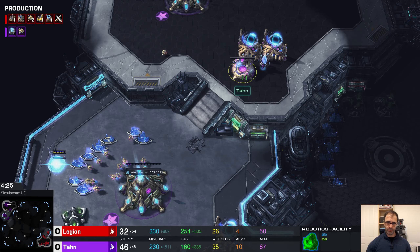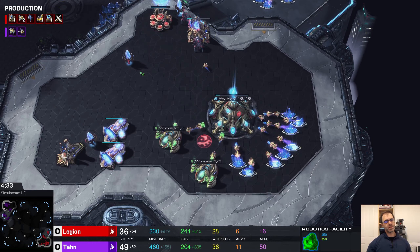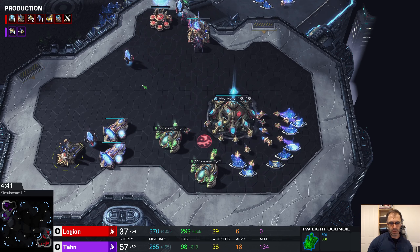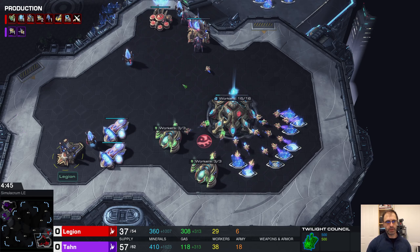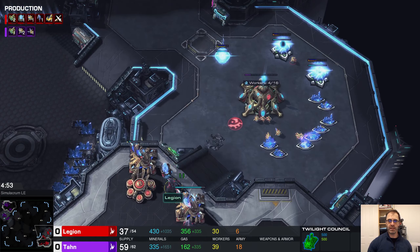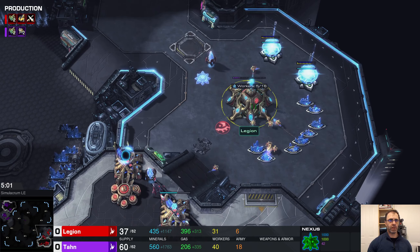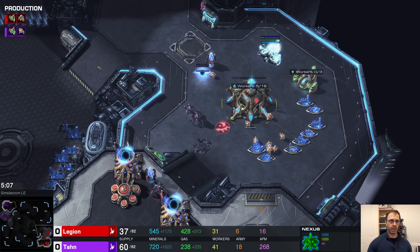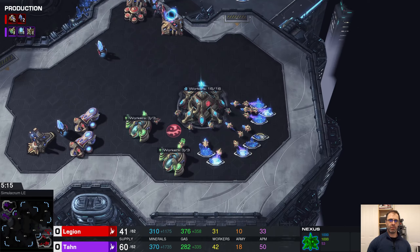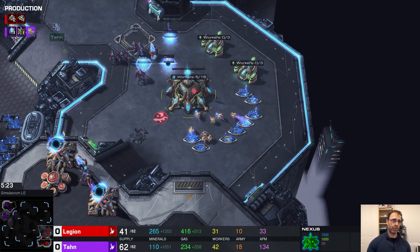If I come in and scout and I see double forge, I'm thinking — what, a three-minute double forge? What even is that? No one knows. But yeah, as I was saying, you check: is there a stargate? Is there a robo? Is there a twilight? That's what you're checking for, because those are the tech options for Protoss — it's going to be one of those three things.